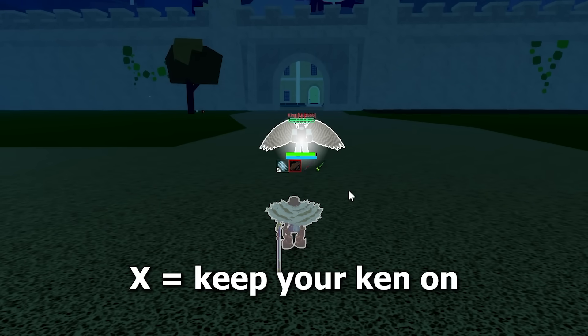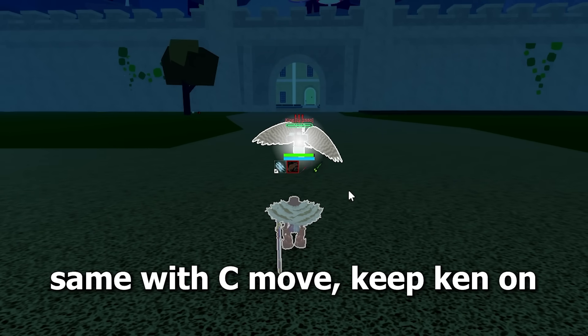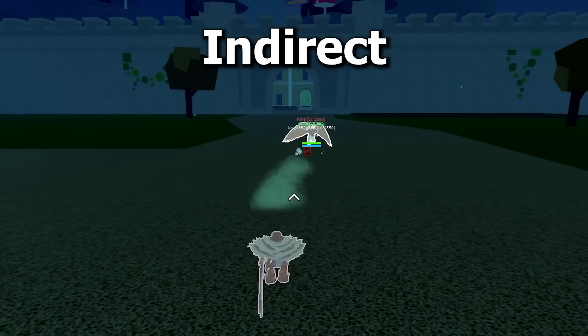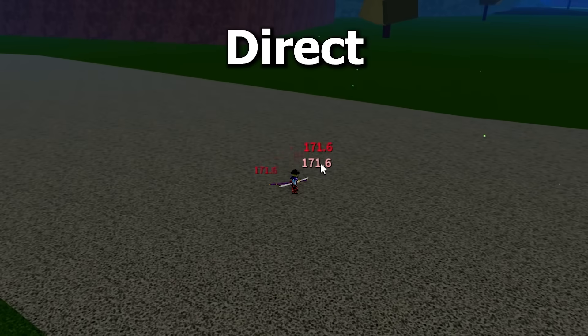Falcon: you can Kentrick the X move by keeping your Ken on. This is the same with the C move; however, you can also Ken after the C hits you too. To Kentrick V, the move has to barely miss, otherwise it will break your Ken.